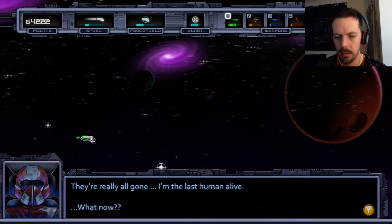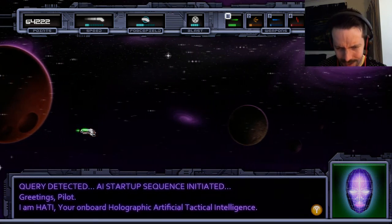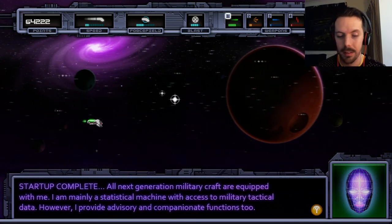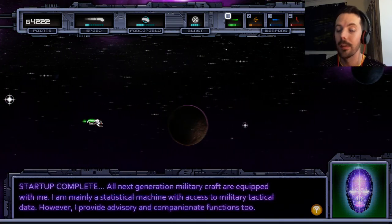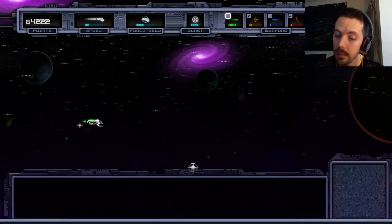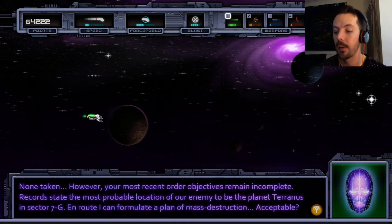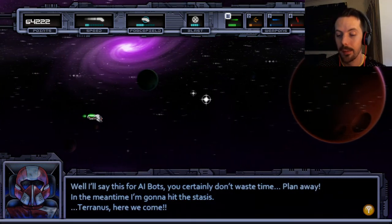They're really all gone? I'm the last human alive? What now? Query detected. AI startup sequence initiated. Greetings, pilot. I am... Hat? Haiti? You're on board Holographic Artificial Tactical Intelligence. Two minutes alone in the universe, and I'm already hearing voices. All next-generation military craft are equipped with me. I am mainly a statistical machine with access to military tactical data; however, I provide advisory and compassionate functions too. Alone in the universe, stuck in a three-by-five-foot tin can, and all I get for company is a half-banked holographic head. No offence. None taken. However, your most recent objectives remain incomplete. State the most probable location of our enemy — the planet Terranus in sector 7G. En route, I can formulate a plan of mass destruction. Acceptable? Plan away. In the meantime, I'm going to hit the stasis. Terranus, here we come.